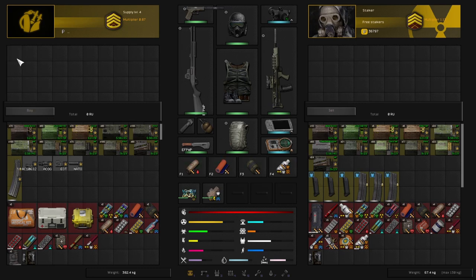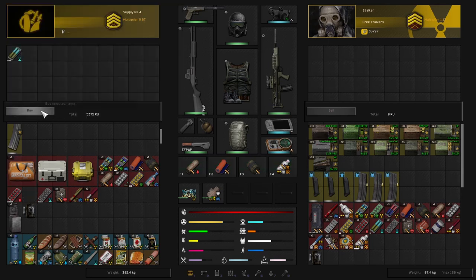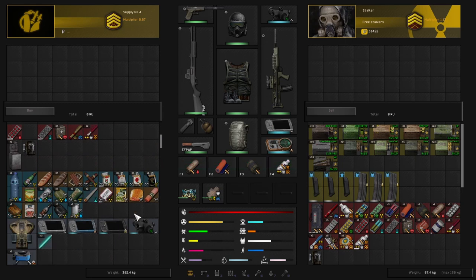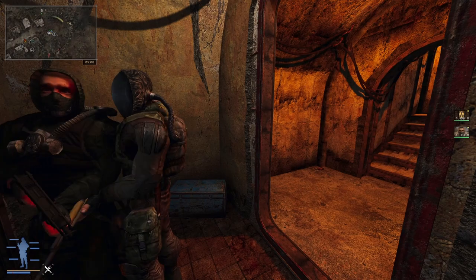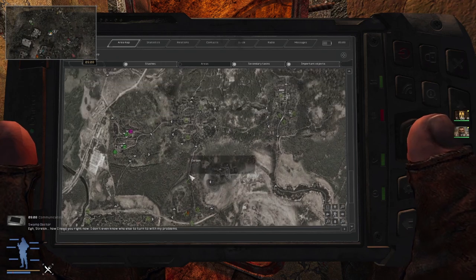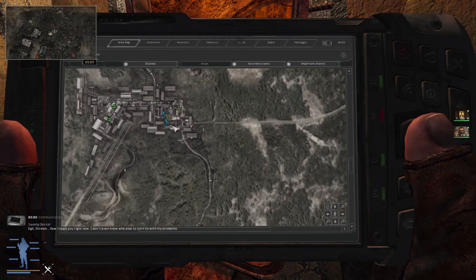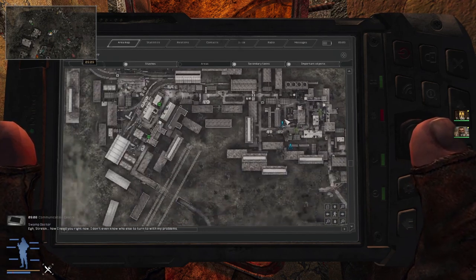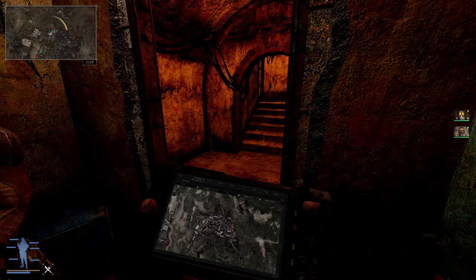I could probably use some side blockers - let's buy some. With that done, we should check out Agroprom but I don't really want to go there. I'd rather go to the Wild Territory. I'm going to 100 Rads Bar - I really want to see something new today. I've got the equipment, we're all repaired, I've got food, a pretty good loadout of guns.